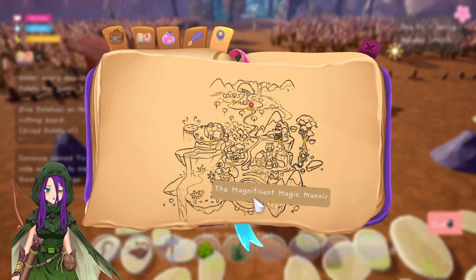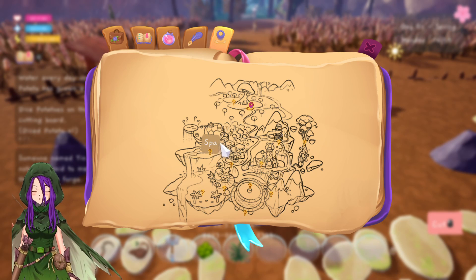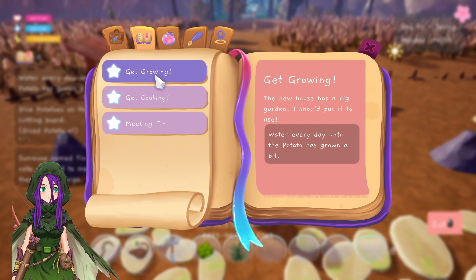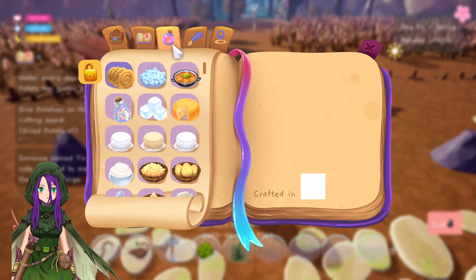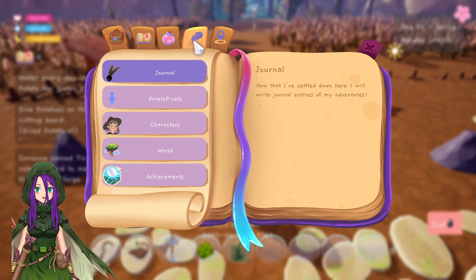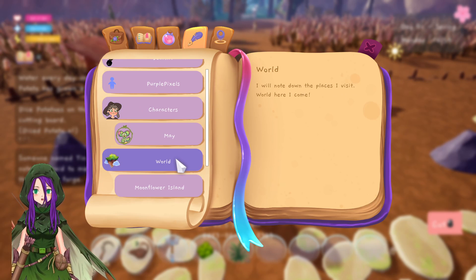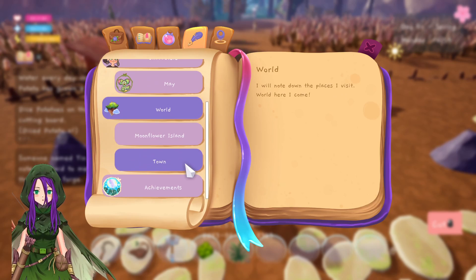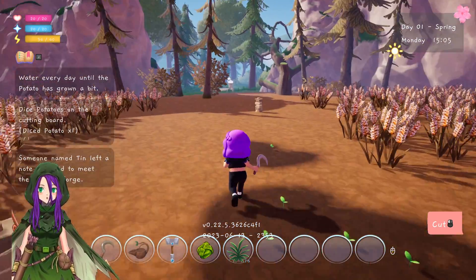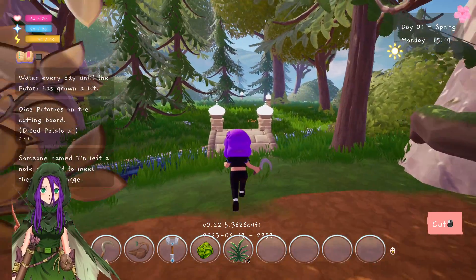Let me check the inventory. These are the different quests, cooking recipes, all the crafting. Journal, that's me. Characters — these are all the characters that I meet, note down all the places I visit. And achievements — I haven't actually unlocked any achievements yet. So let's go and see if we can find someone named Tim and meet them at the forge. I have no idea if I'm going the right way — let's go over this cute bridge. The world's very pretty, and it loads quite quickly as well.